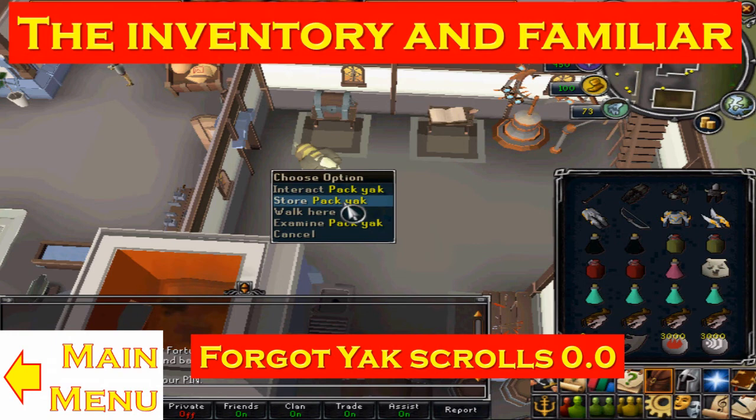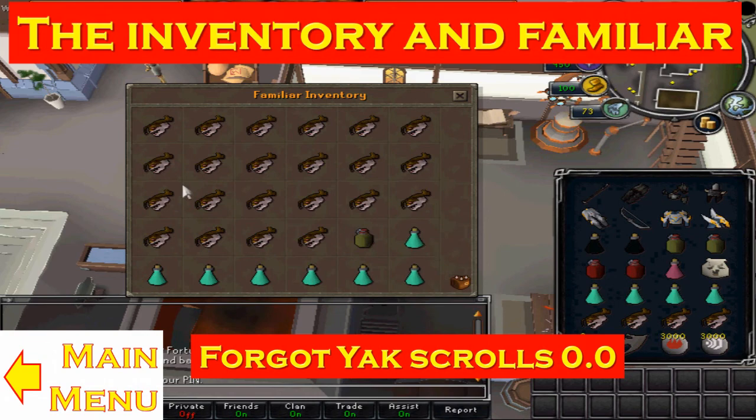If you're a first timer, you want to be experimenting — take nothing as concrete. This is what I have in my inventory — pretty basic stuff. Extras: more restores and more prayer, and loads of food. You want loads of food.